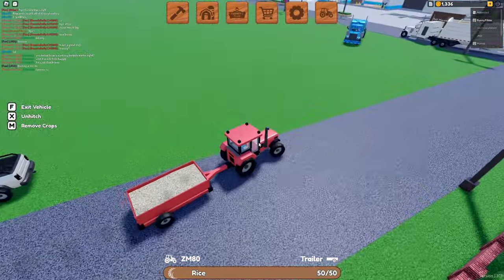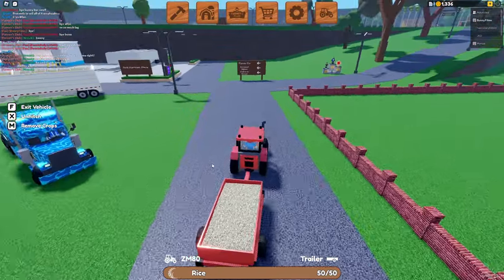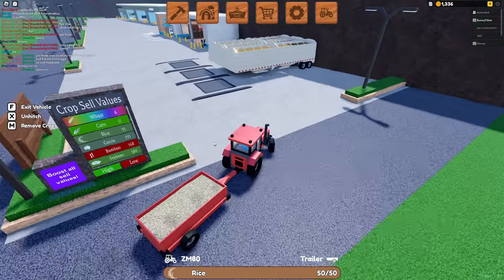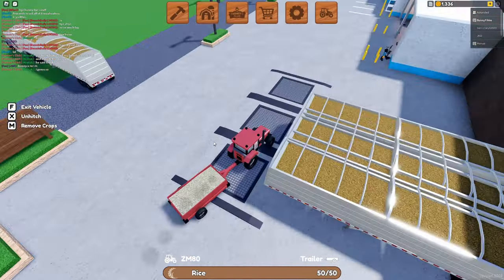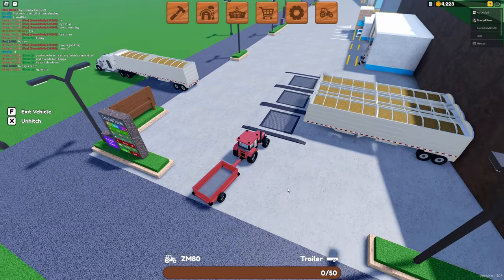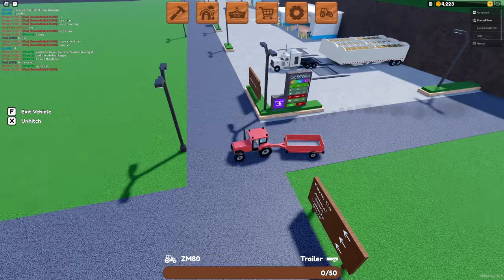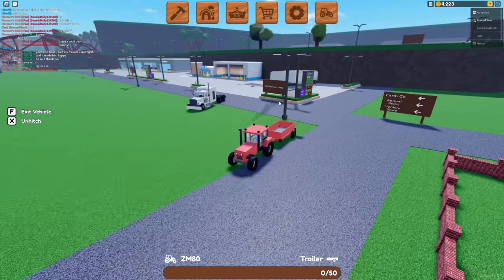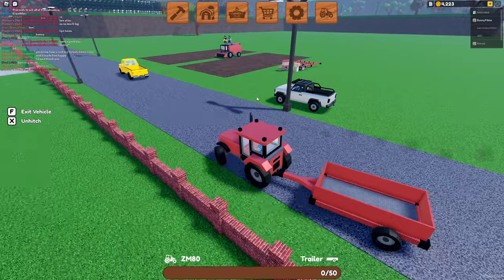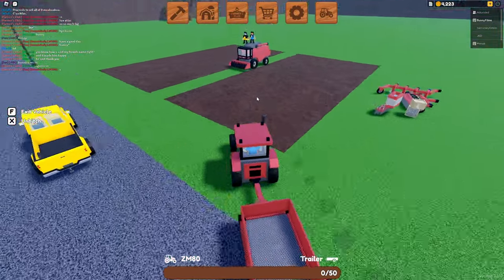Right where we left off in the last video, we had this trailer of rice that we couldn't sell because there was a bug that prevented me from actually picking it up. So we have our tiny trailer here — we're going to sell for 2,887 coins. That's a massive setup there of trailers. We're just going to look in awe as we haul our 50 crops compared to those 900-crop trailers for each one.